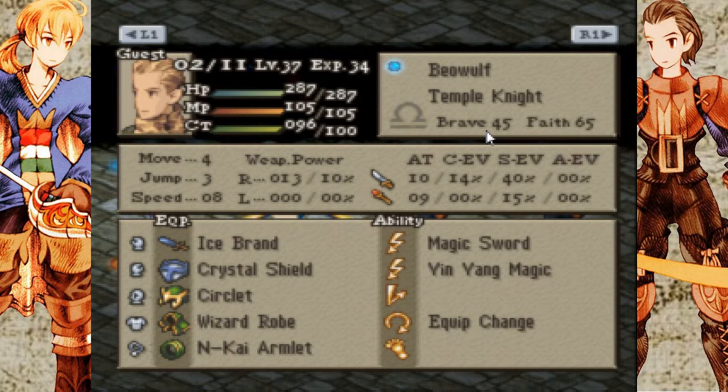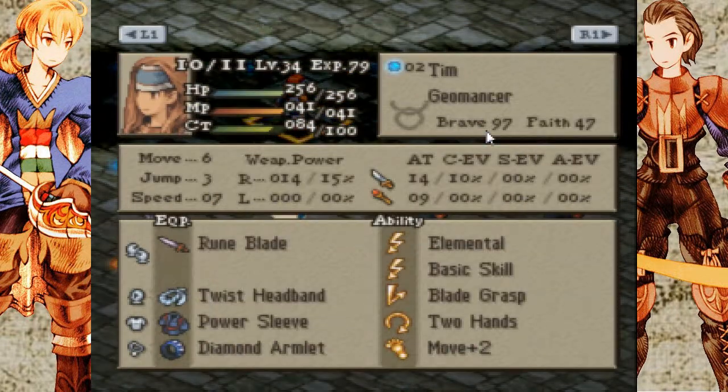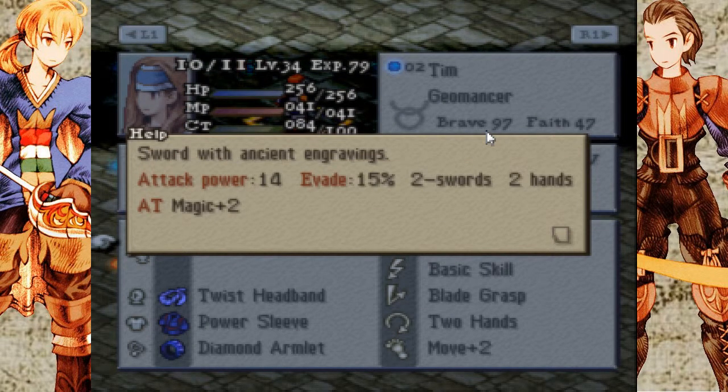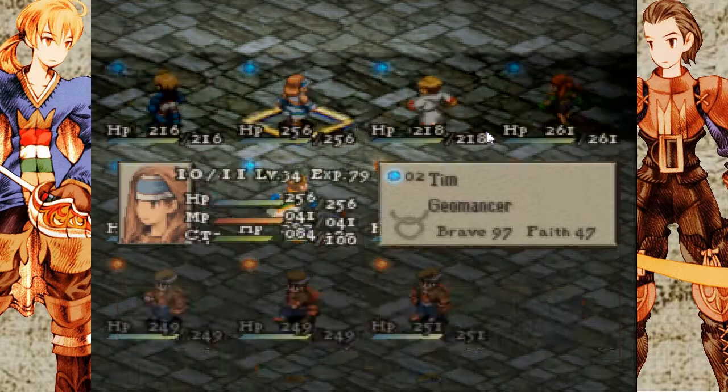Now, Beowulf is a bit of an interesting fellow. I should probably mention he actually comes with a rune blade, which is better than the ice brand. But I stole it and gave it to Tim. It's particularly good for a geomancer - it's got one extra attack power, but it also has 2x for magic attack, which is handy for a geomancer.